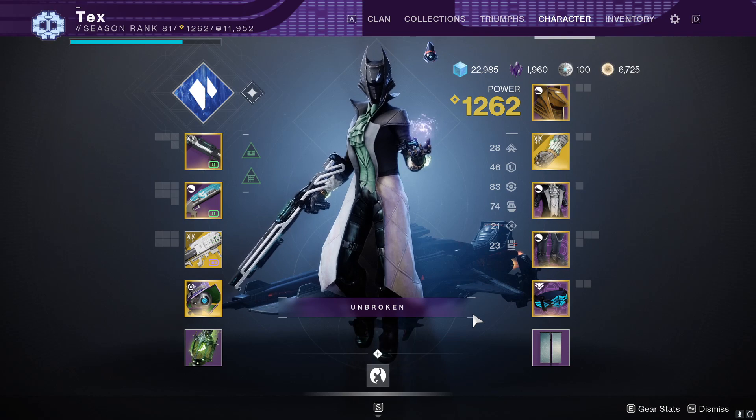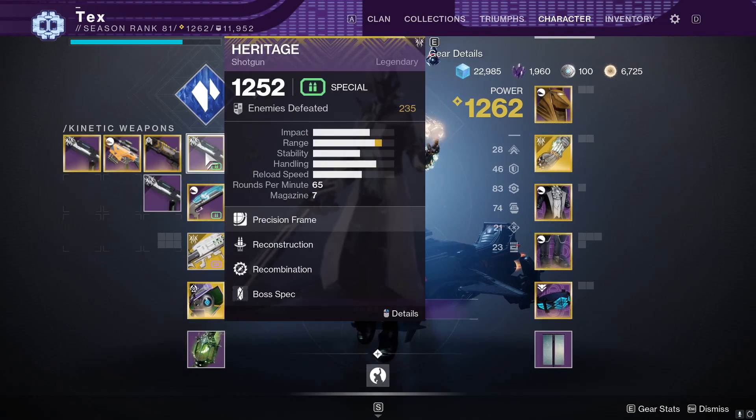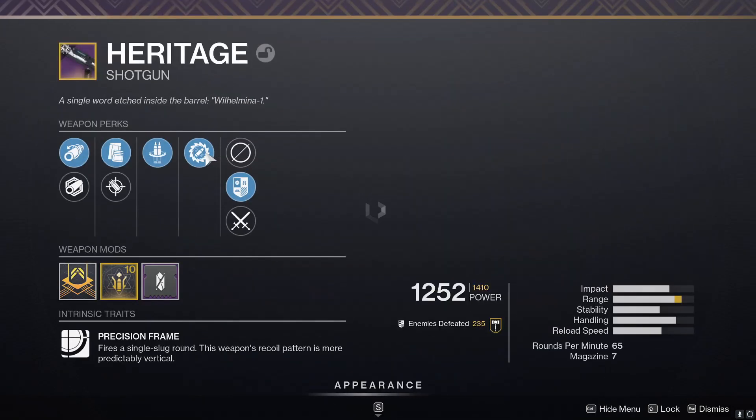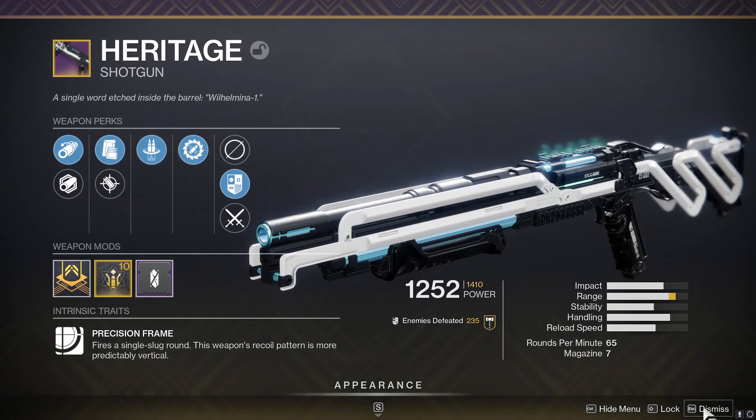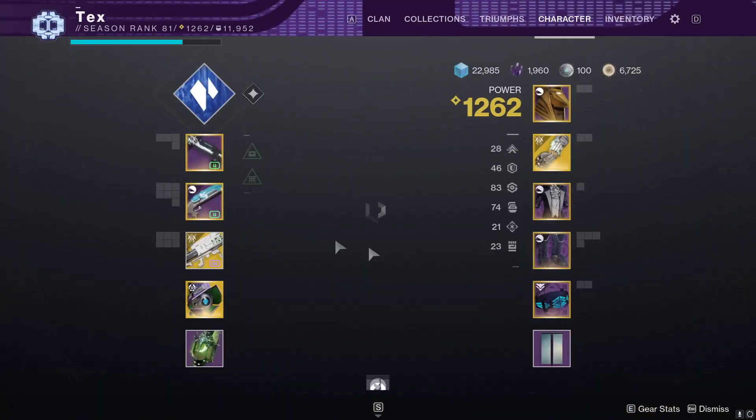Hello everybody! My name is Tex and welcome back to another video. Today we're going to be comparing the Heritage Shotgun, which is the new Deep Stone Crypt Slug Kinetic Shotgun, with the First In Last Out from Season of Arrivals.